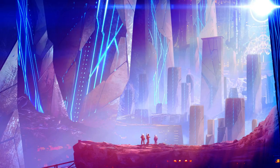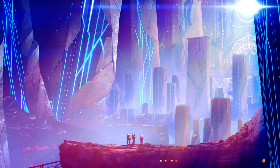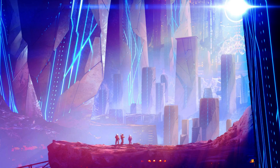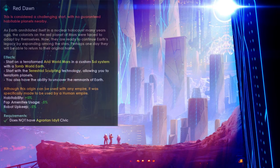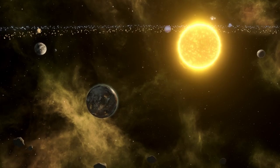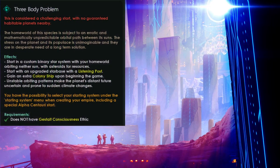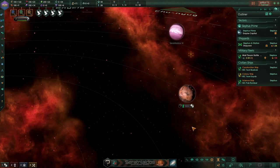Speaking of origins, let's talk about the Origins Extended mod. It adds over 20 new origins, some even with their own event chains, special projects, and archaeological sites. These new origins should create a decent setting to build your nation around. Red Dawn, for example, tells the history of a nuclear holocaust on Earth — with the planet completely uninhabitable, the remaining humans on Mars have to continue Earth's legacy by expanding across the cosmos.